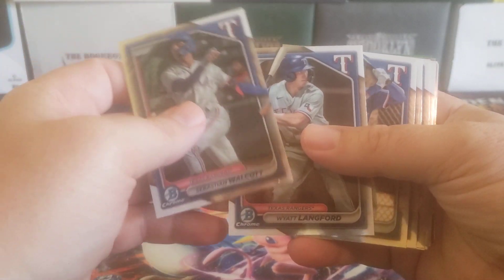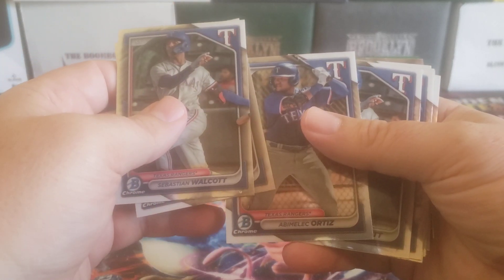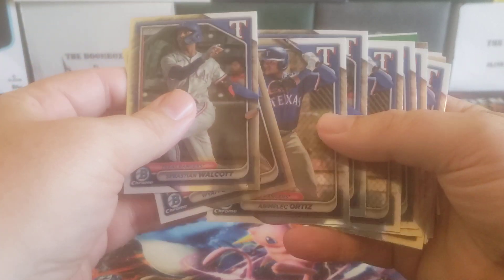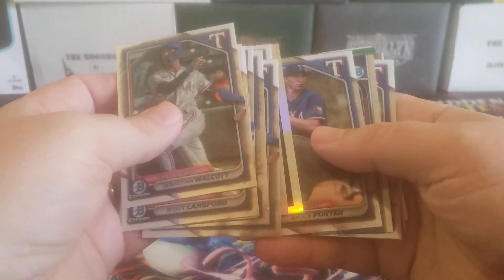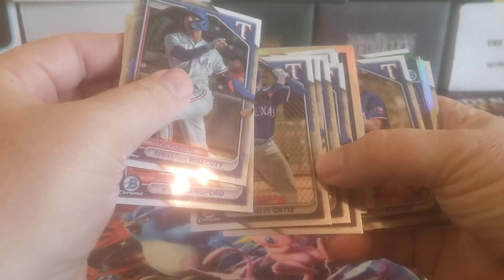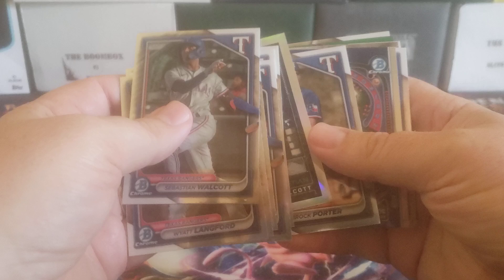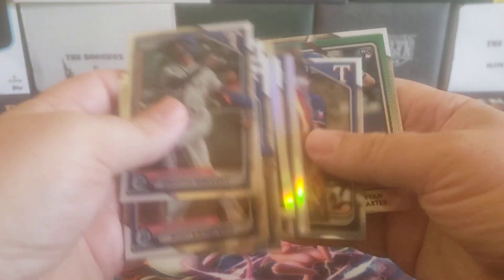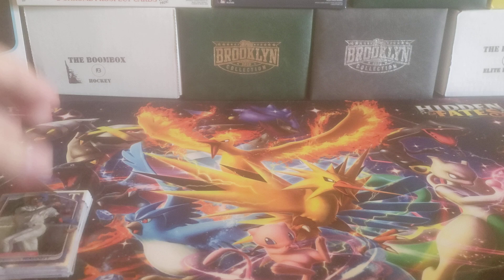So let's go ahead and see how we did. There's Sebastian Walcott, Wyatt Langford, Abimelech Ortiz. All three of these have autos in the product. Walcott, even though it doesn't say it's his first Bowman — because his first Bowman's in 23 Bowman Chrome — this is his first auto. Wyatt Langford is obviously a big chase, even though his is not a first. But there's my base cards.